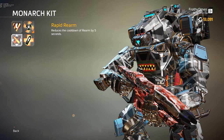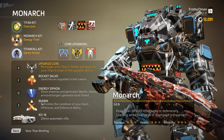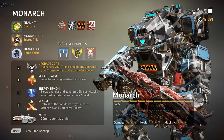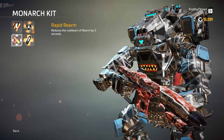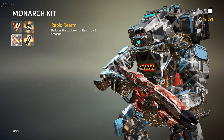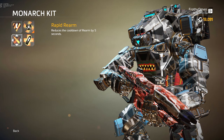Rapid Rearm — this will reduce the cooldown of Rearm by 5 seconds. Rearm, which I completely glossed over, refreshes the cooldown of your dash, offensive, and defensive ability. So basically you put everything on cooldown, press your Rearm button, and everything comes right back. It does not reload your assault rifle, but that's not a big deal. Everything else coming back is pretty nice. So Rapid Rearm lets you do that more often — seems fine. If you're trying to play an aggressive build, and there are one or two really aggressive builds that could potentially be really good if your aim is solid, then Rapid Rearm may be the way to go.